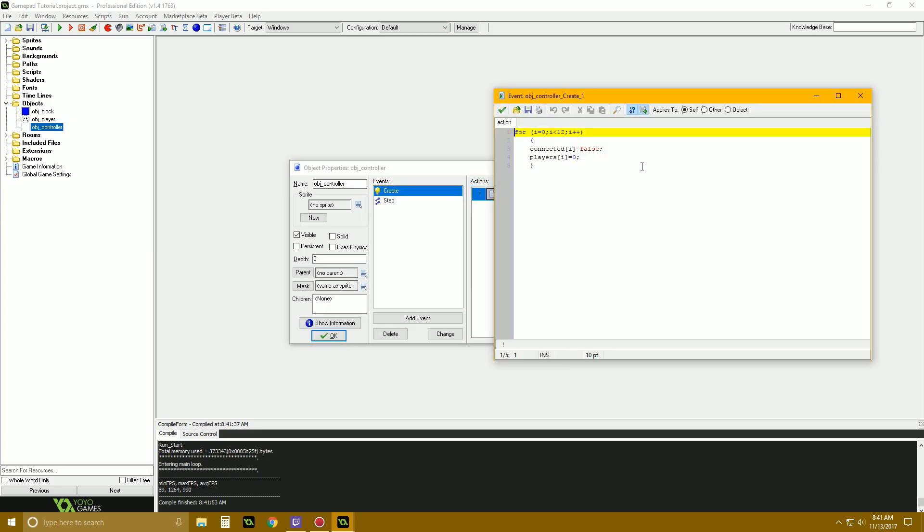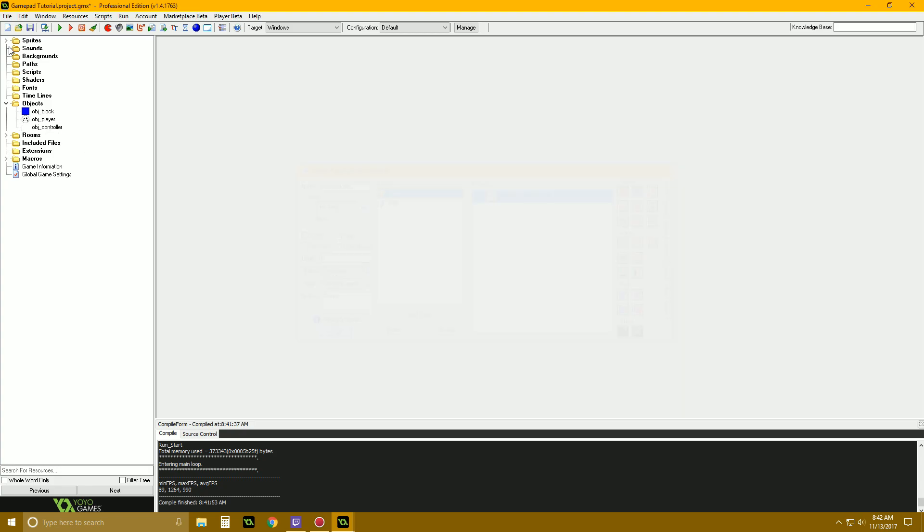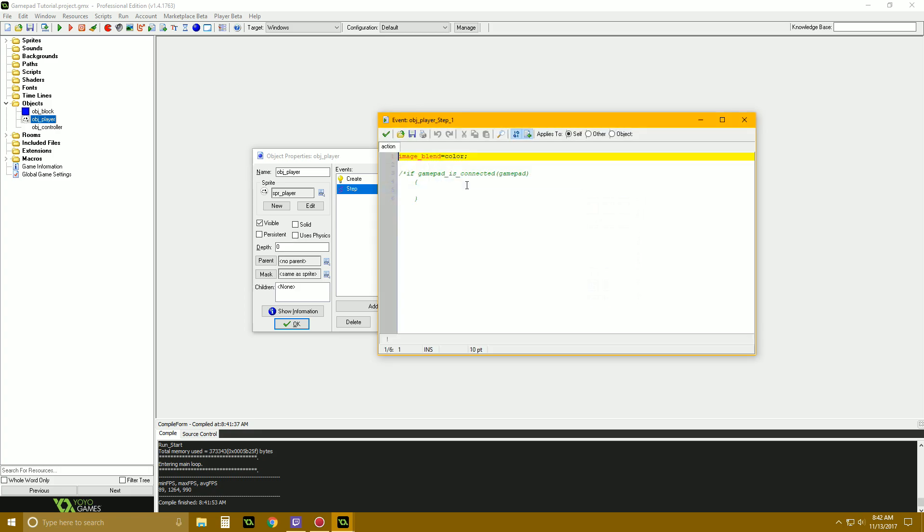Also first I want to go up here and hit randomize — because it's randomizing our color, but it's going to randomize it the same every time unless we do randomize. So now we got our player in here, we can do some stuff.